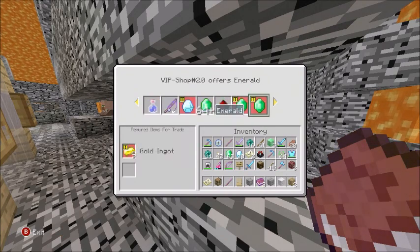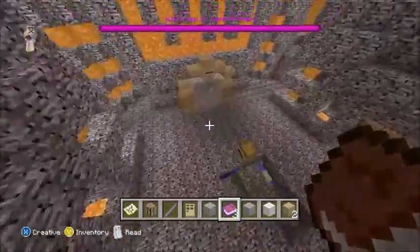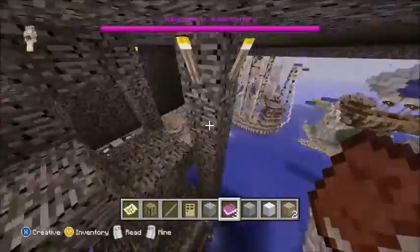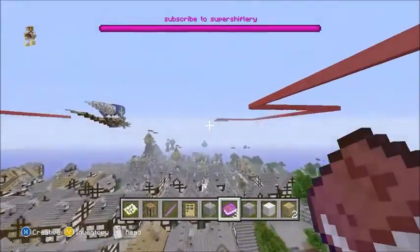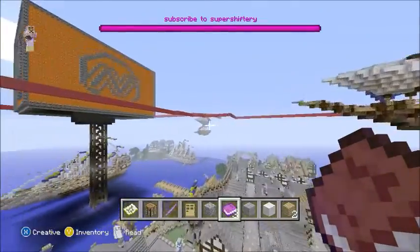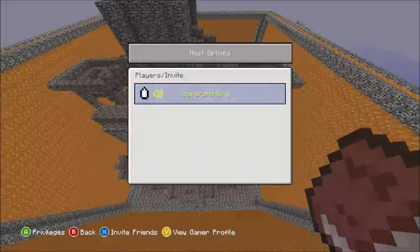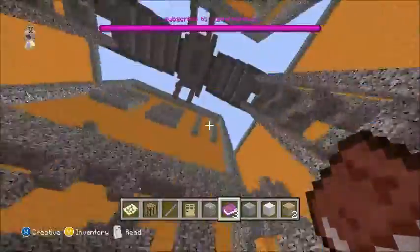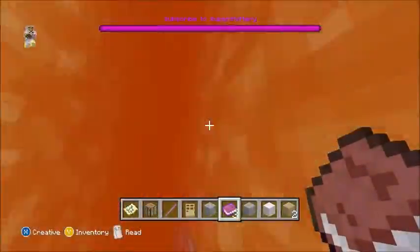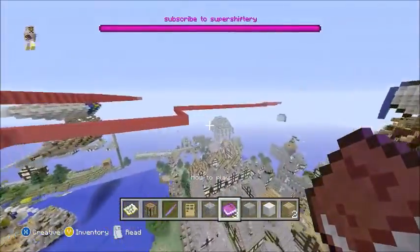That's basically it for the shop. Now I'm going to go over some other stuff. You can actually raid bases and destroy bases. Make sure there's no killing at spawn. No one's on the server right now because I put it on invite only so no one can join, to make sure everything gets done as efficiently as possible.